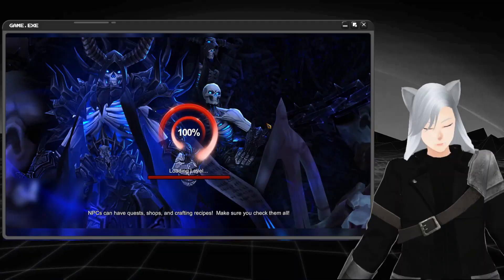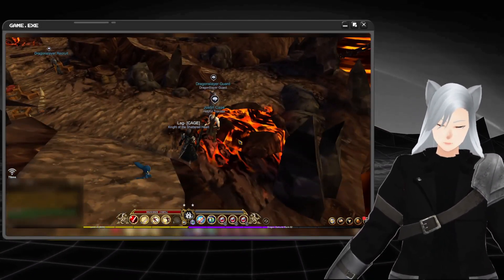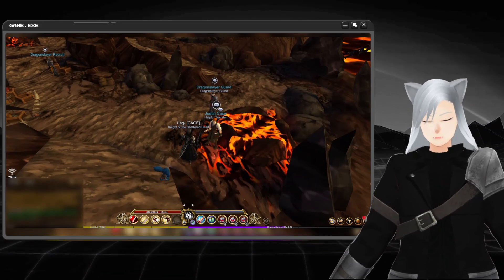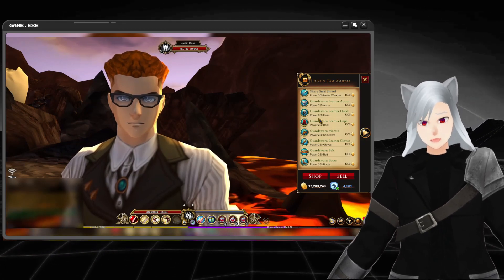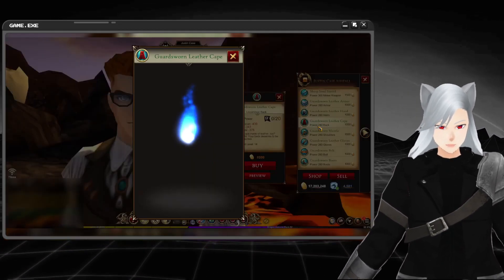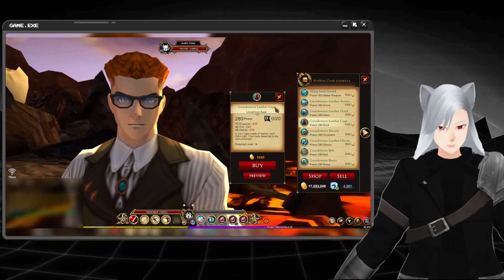Now, if you do need gear, there's a guy in Ashfall's saga. He's actually at the beginning of a lot of the starter areas. You don't have to worry about gearing up at least until this point. You can just grab some from this guy. His name is Justin Gaze, and it's fairly affordable — like 1000 gold each for level 14 gear.